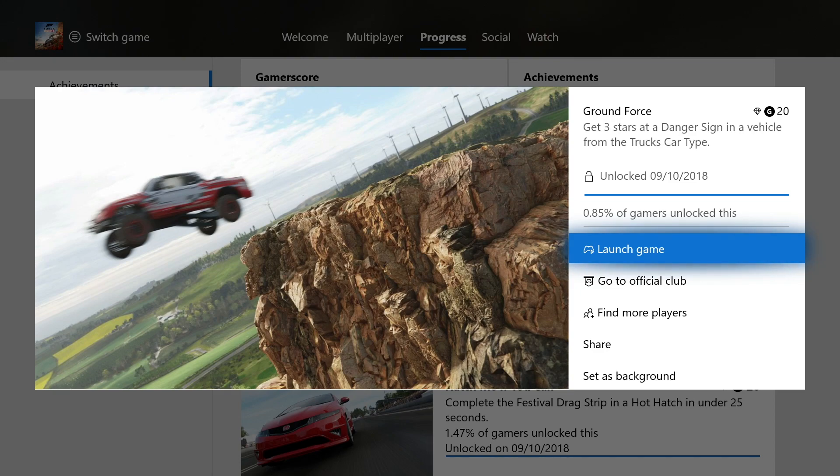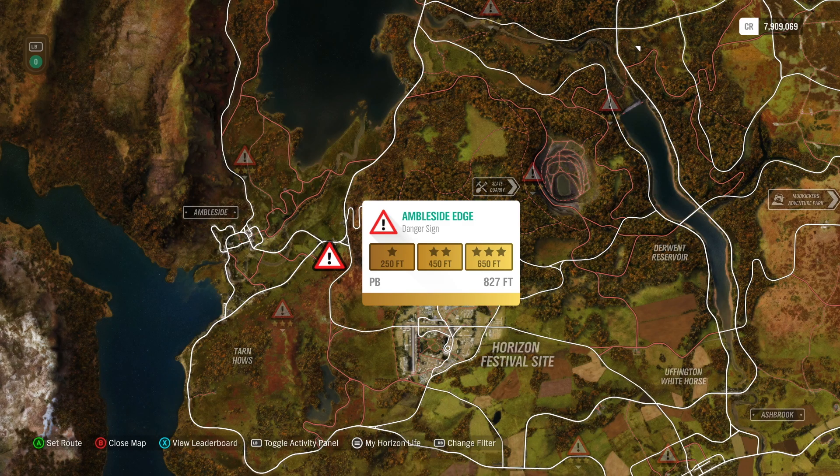Ground Force: get three stars at a danger sign in a vehicle from the Trucks car type. The easiest danger sign to do this on in a truck is the Ambleside Edge danger sign. You need to jump over 650 feet, and my personal best on this one in the truck is 827 feet.